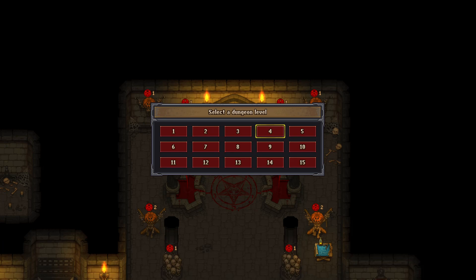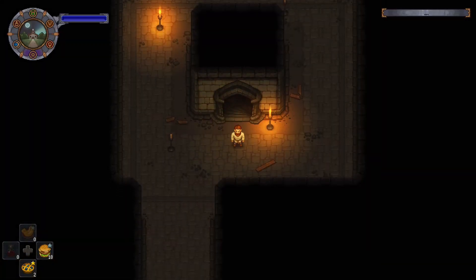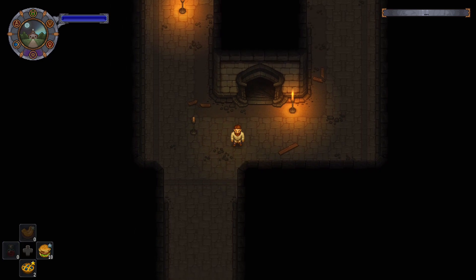Once you reach the 4th floor, you're going to start encountering these little enemies, these little mobs, and they're going to drop bloody nails every time you kill them.